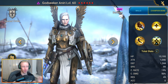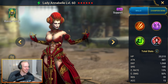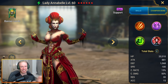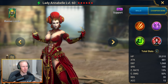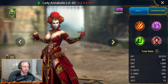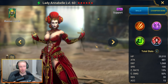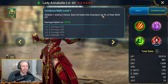Next up we couldn't do a cheat codes video without covering Lady Annabelle. My badly-geared Lady Annabelle with around 240 speed and 60-70,000 HP is able to solo the lower levels of hard mode Bommel in Doom Tower. She completely trivializes the boss - as long as the rest of your team gets her to the boss, she takes it from there.